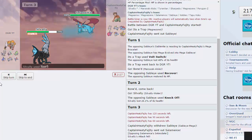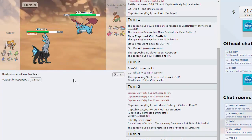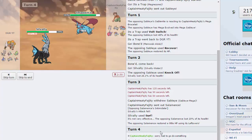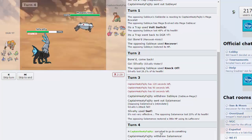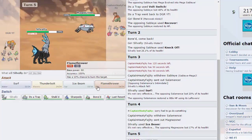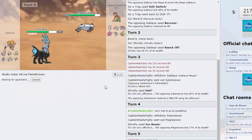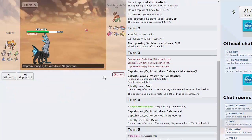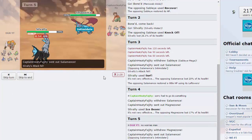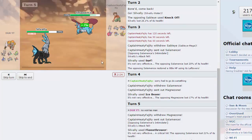He chose to go into his Salamence, which is a fair play on his part. I'm really hoping he stays in — unless he takes this, I'm gonna go for the Ice Beam. The Magnezone goes — hopefully if he's Specs max speed we're going to be in trouble. I'm just gonna go for the Flamethrower. He should be expecting it. He goes back into Salamence so he's gonna see my whole set. We get a crit there!